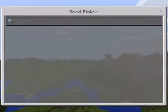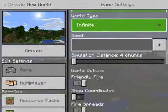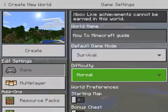Seed is kind of like a map — it determines your world layout. It's not allowing me to input one, but I'm not going to put a seed anyway. So let's just get started.